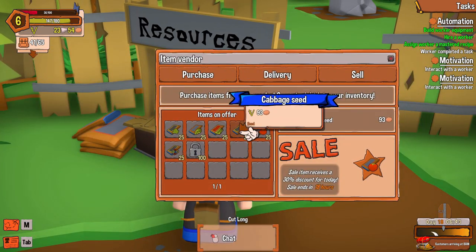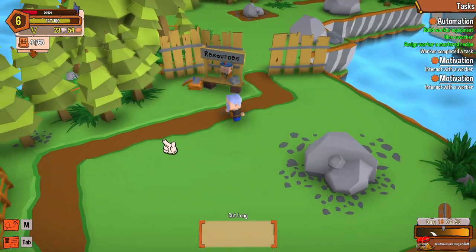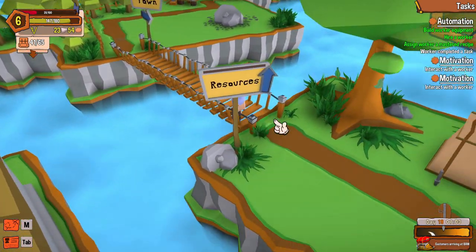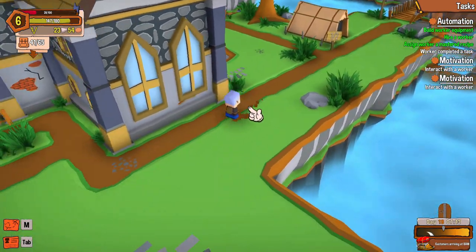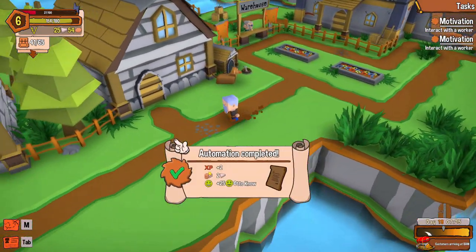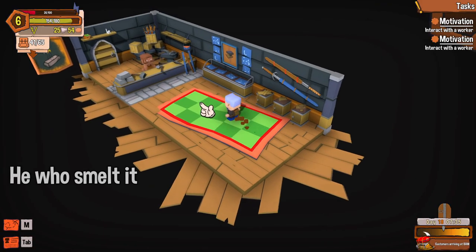I want to browse the blacksmith's wares and quickly see what he has. The seeds — yeah, that's what I thought, I couldn't remember. There's nothing here that I want. Why does my character run like that? That's so weird, it's unsettling. Automation complete — hey, the worker did it!